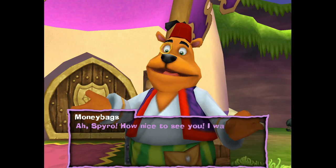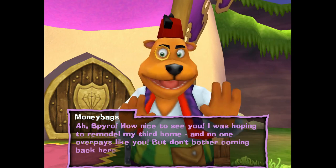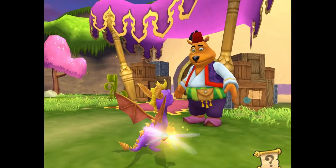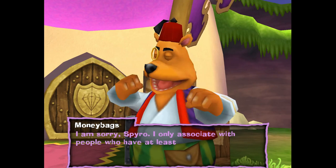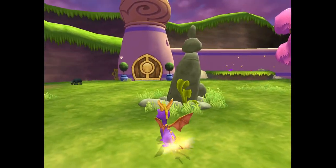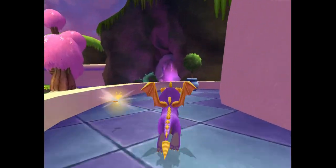Moneybags says: 'How nice to see you. I was hoping to remodel my home - no one overpays like you. But don't bother coming back here until you've got 500 gems.' Collect 500 gems - didn't we do that? 'I only associate with people who have at least 500 gems.' Also, the fact that you can't skip dialogue is annoying. Where are we supposed to go if we don't have 500 gems?